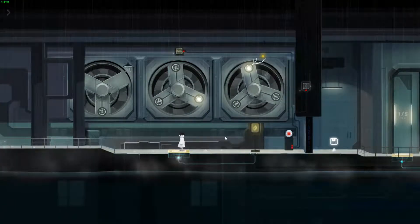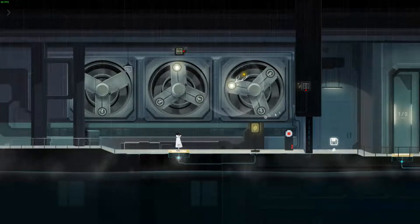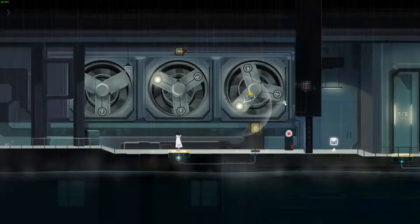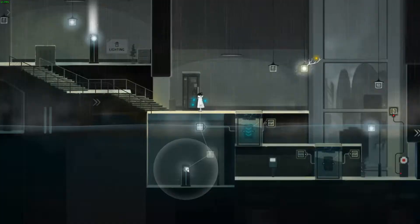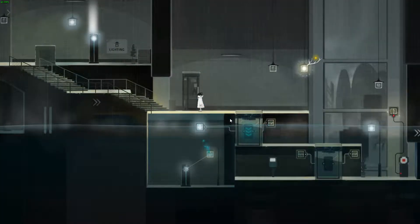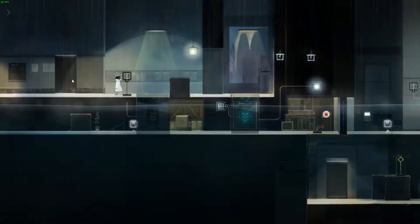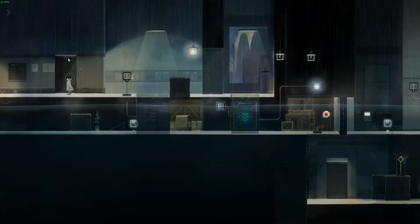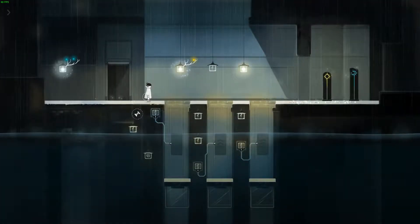With the core puzzle mechanic in place, Flood of Light does what all good puzzle games do — it slowly ramps up the complexity of each room and adds new elements and modifiers as you progress. Things like elevators you need to power, blue light orbs that you can use underwater, and the ability to create your own lamps. The difficulty curve, for me, was perfect. While some rooms can seem daunting when you first enter them, the game makes sure you're prepared to handle them.